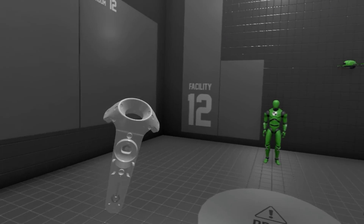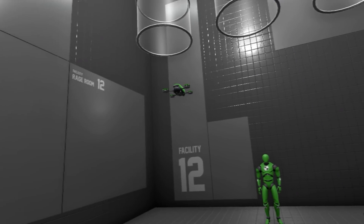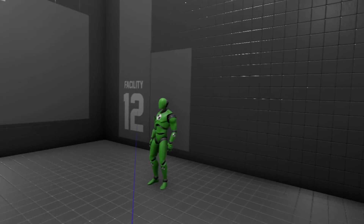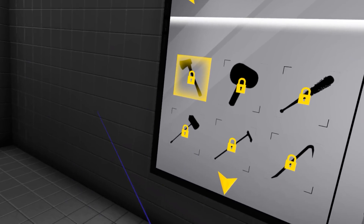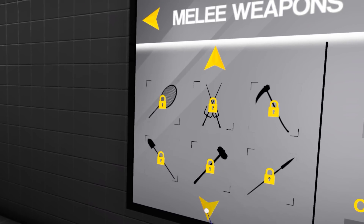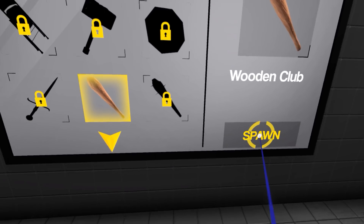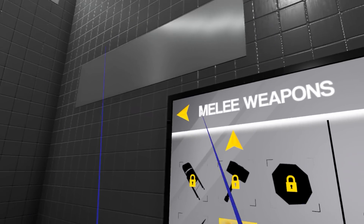Everybody, welcome back to Rage Room. Today we're gonna play the free mode. I messaged the developer asking how I get credits and he actually replied. So there is a free weapon in here. If you play this game and can't find the free mode, here's how you do it: go to melee weapons, scroll all the way down, and this club costs zero — you can purchase it and spawn it in.